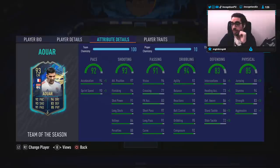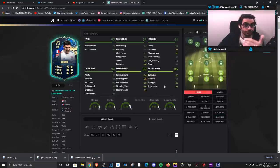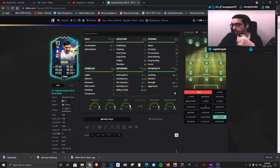Base card stats for defending is set up really nicely so that if you give him an anchor chemistry style, you actually boost his defense quite substantially. Playing in the midfield position with good interceptions, defensive awareness, standing tackles, and sliding tackles will definitely be very nice. The important ones are usually the interceptions, defensive awareness, and the standing tackles. For base card stats for physical, we're going to be improving that as well with the anchor chemistry style, boosting it to a 93 for strength and a 90 for jumping.